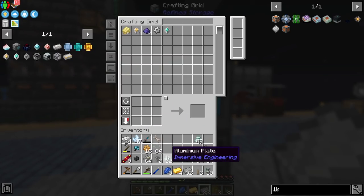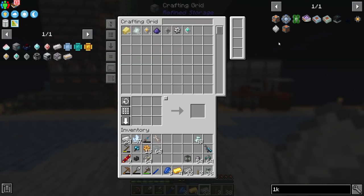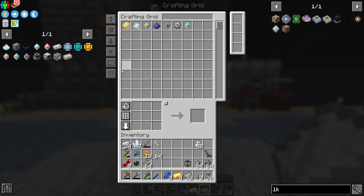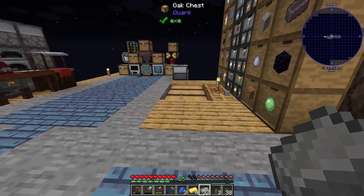We won't have to store much in the disk drive itself. I'll keep all the odds and ends and crafting components in the drive, and everything in bulk will go into drawers. Stuff like gears and plates will stay in the drive, but bulk materials go to drawers so we don't eat up disk space. So yeah, we've got an inventory system - inventory system hype! We do our crafting down here.